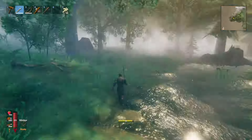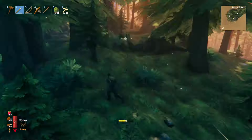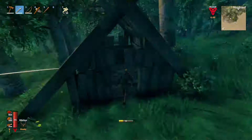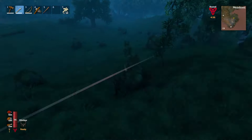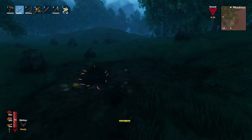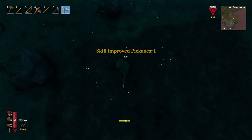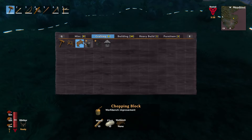Now I'm just exploring and gathering raspberries, blueberries, and mushrooms — well, mostly just marking where they all are on the map. Raspberries, blueberries, thistles — there's a bunch of stuff that spawns like that on the ground in bushes, and you can pick them and they'll respawn later. Since I can't store everything and I'm limited to just my inventory, I'm just marking where they are on the map rather than picking them all right now.